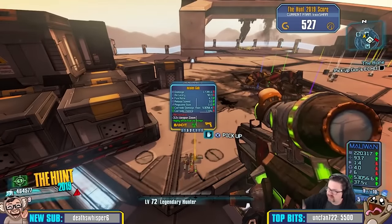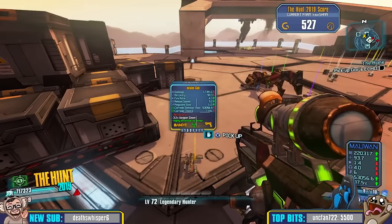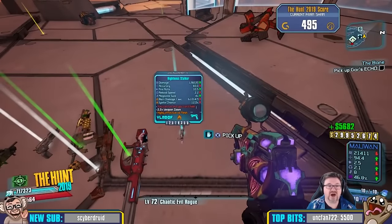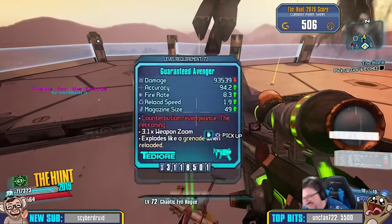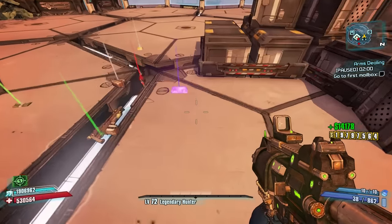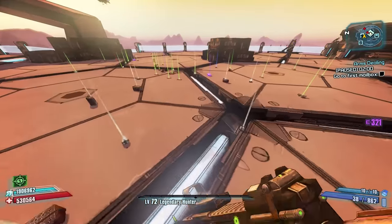In addition to those two items, the Bunker is notorious for dropping lots of other legendary and, on Ultimate Vault Hunter Mode, pearlescent items regardless of your playthrough. The Bunker's loot explosion is generally one of the best in the game, giving you plenty of blue and purple items including shields and occasionally a nice Jakobs Quad. You can also pretty easily max out your money by farming the Bunker, as anybody who watched my Hunt 2019 Sham farm can attest.